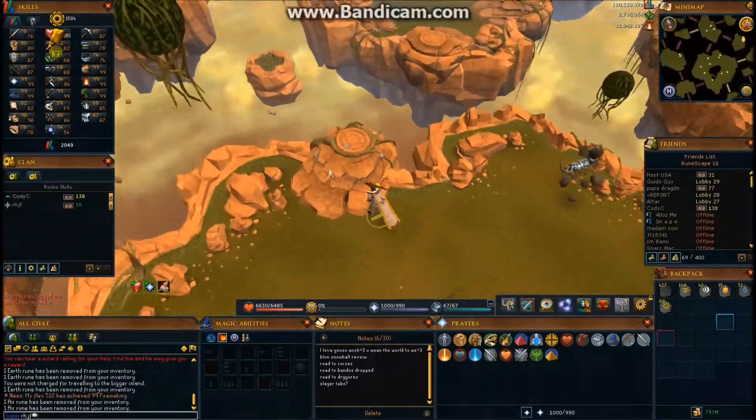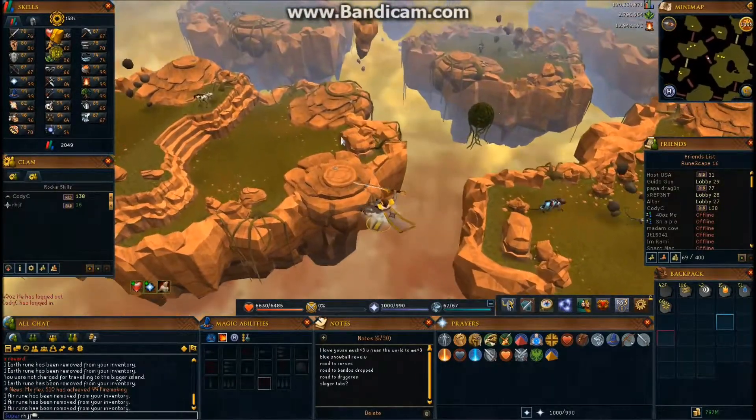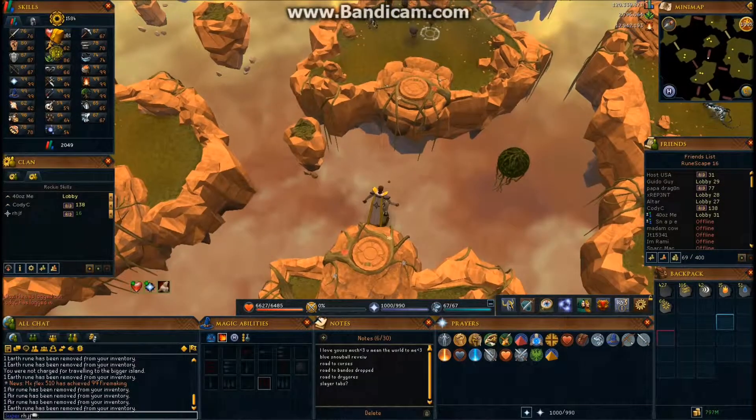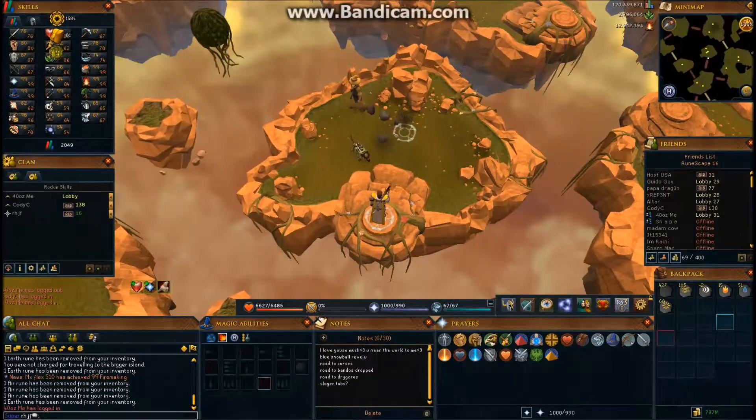The arrow will show you where he is, though mine actually teleported right after I did this, so the arrow updates right when I get there, which was pretty annoying. But as you can see, there he is after he teleported. All you do is talk to him, he will tell you what rune he needs, and then you simply use that rune with him — and it will be challenge complete.